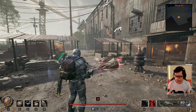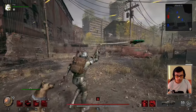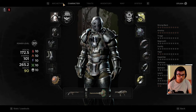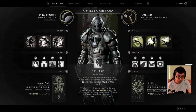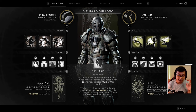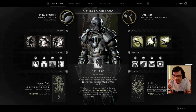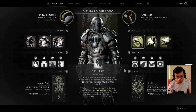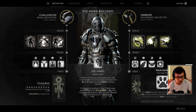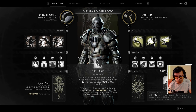Now, the second build — the Spin to Win build. For our archetypes we use Challenger as primary and Handler as secondary. Challenger provides a lot of passive benefits for melee users. Handler is interesting here — one concern with this build is that spinning takes a moment to ramp up, leaving you briefly vulnerable. Handler gives 30% increased ranged and melee damage and 10% movement speed just by being equipped.